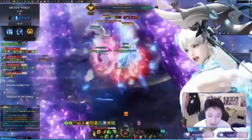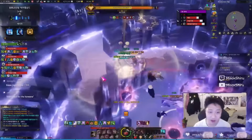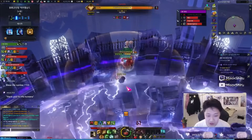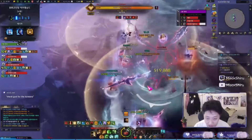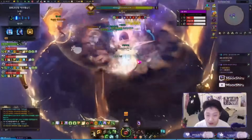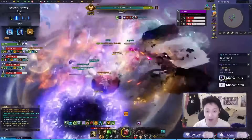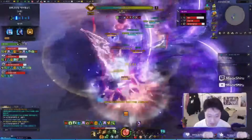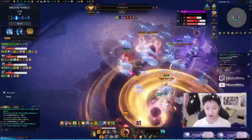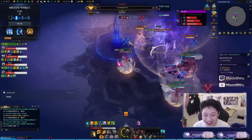A lot of people say with GT Destroyer you really need to know the fights in and out, because you need to know when the boss is going to be standing still for a long period so you can go into your GT bonk stance. It's the same for Sura Breaker — you need to know the fight very well to figure out the right timing to go into your Sura stance and start punching, because if the boss turns around immediately after you start punching you're going to lose out on a lot of damage.